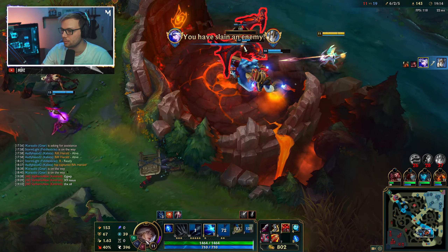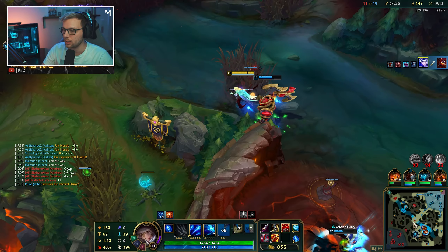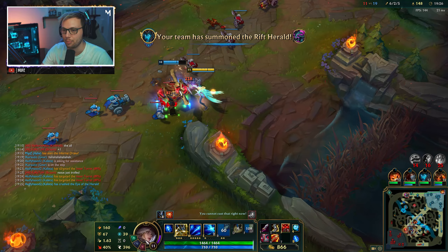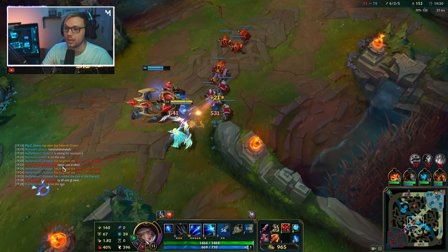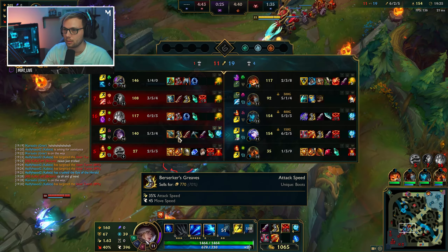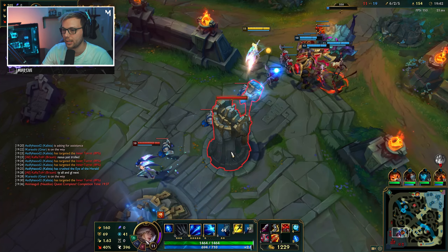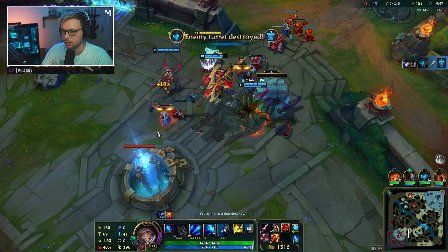My primary objective there was to keep damaging down the drake - not the turd, the drake. Big difference apparently not in my head! Nasus is pushing top but our Gnara is nicely going up there holding him back, which is perfect. We have the Rift Herald. We should be able to get an inhibitor turret right here - there we go, and let's get this inhibitor.